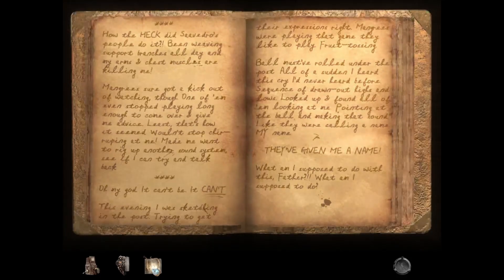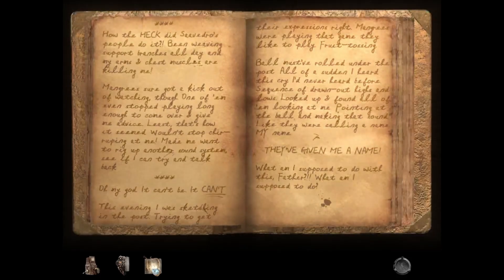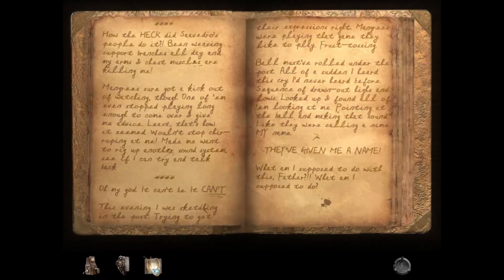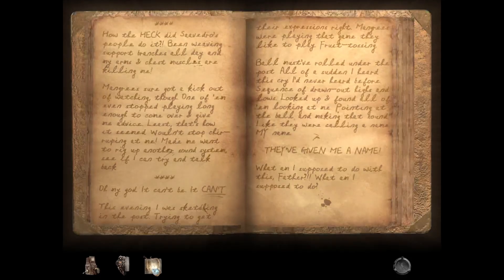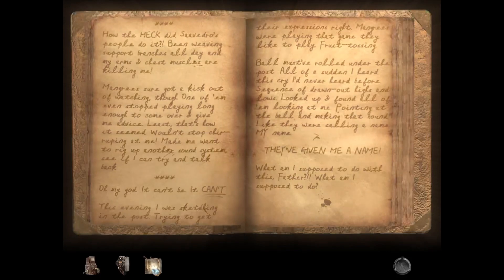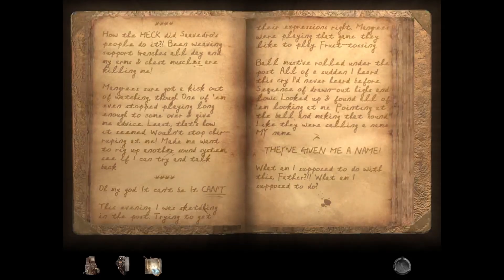Oh my god. It can't be. It can't. This evening I was sketching in the post, trying to get their expressions right. Mangreys were playing that game they liked to play — fruit tossing. The ball must have rolled under the post. All of a sudden I heard this cry I'd never heard before — a sequence of drawn-out highs and lows. Looked up and found all of them looking at me, pointing at the ball and making that sound. Like they were calling a name. My name. They've given me a name. What am I supposed to do with this, father? What am I supposed to do?